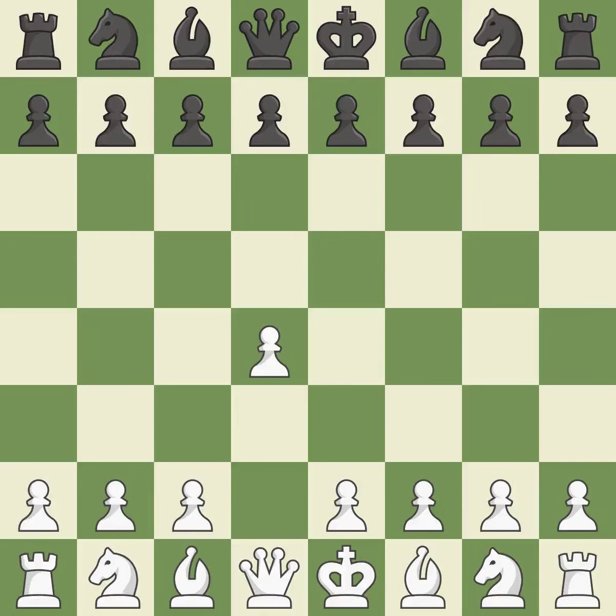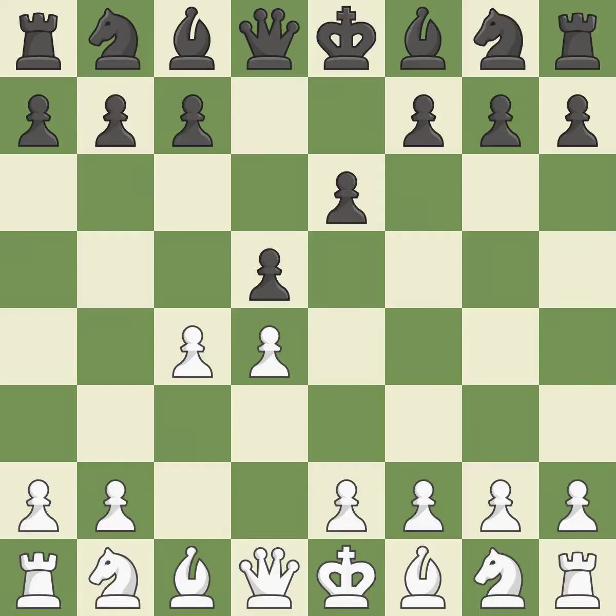Opening with the Queen's Pawn. The move d5 establishes control over the e4 square, frees up the light-squared bishop, and builds a presence in the center. A wing pawn is available in the Queen's Gambit to attack the center and divert Black's attention away from the e4 square. By using the e-pawn to protect the key d5 pawn, e6 rejects the Queen's Gambit. Nc3 puts more pressure on the d5 square and helps control the e4 square.